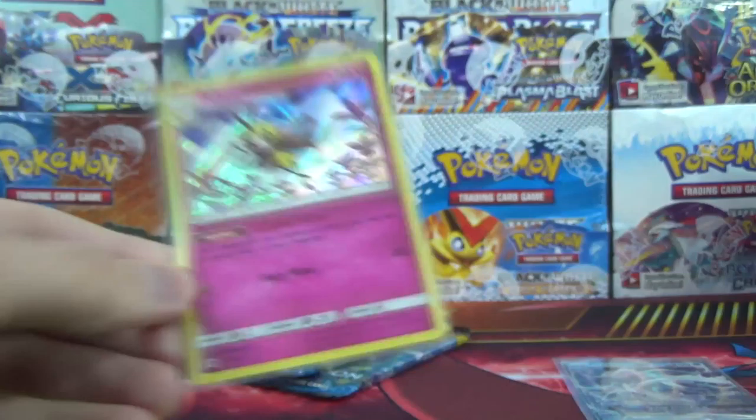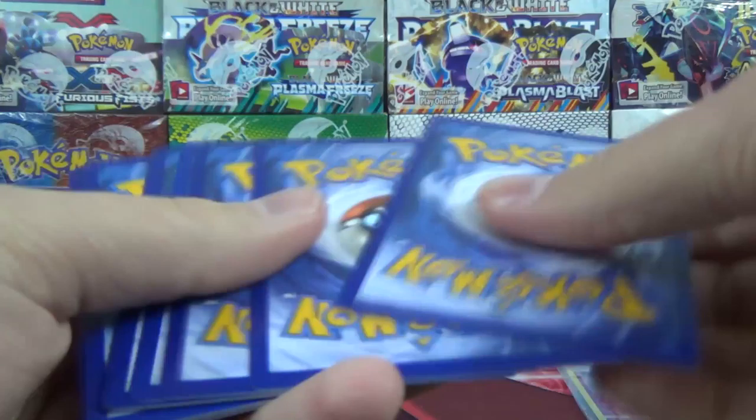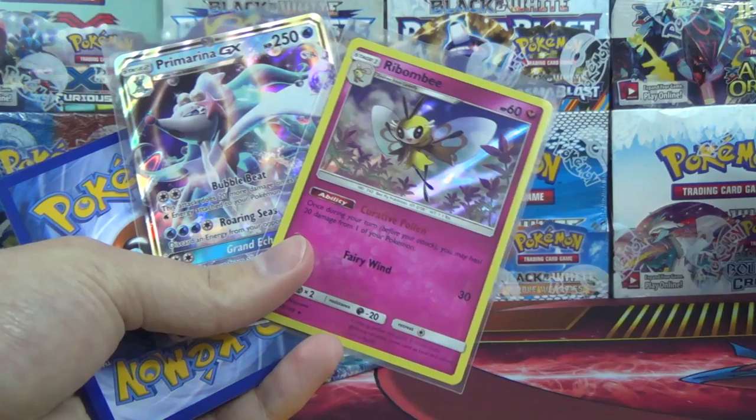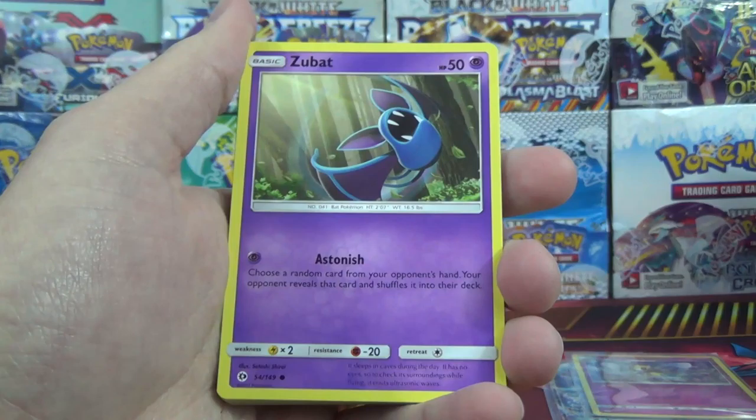As we demonstrated in our 10-case recap video — nine cases from the 2,000 pack opening plus the case that Grizzle opened on his channel — it's easier to pull Primarina GX than it is to get a specific holo rare. It's easier to get a specific GX regular art than a specific holo rare, not including reverses. There are 16 different holo rares in the set, so it's very hard to get specific ones. From 10 cases we got 15 Oranguru holos — about one and a half per case.